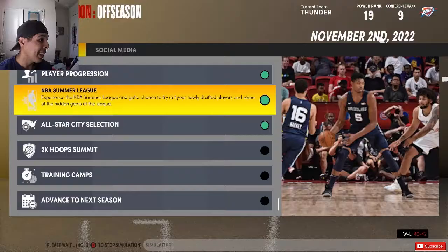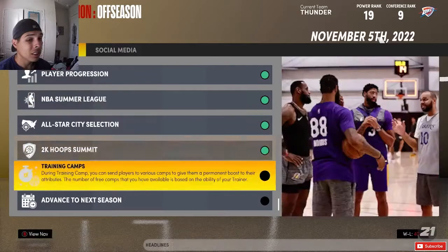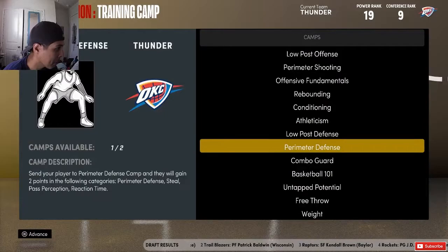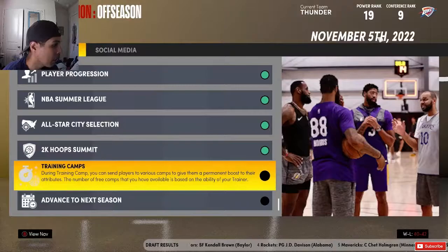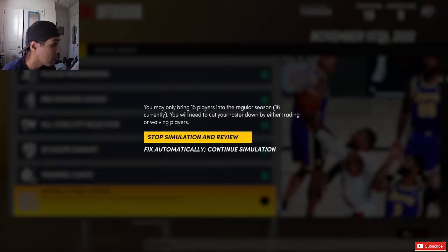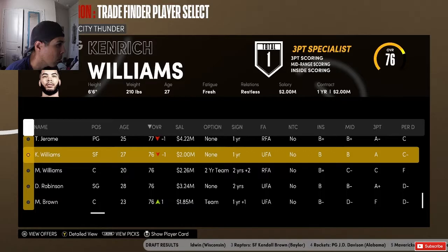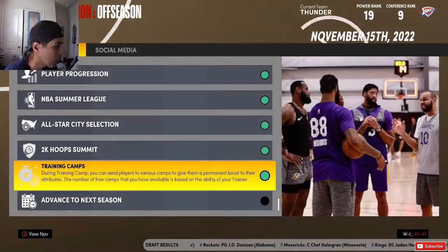Let's go to training camp and get Moses Brown some untapped potential yet again. I am going to do a Moses Brown career simulation to make this better. This kind of stunts him if he doesn't go up at all. We'll give Moses Brown untapped potential — from B-plus to B-plus again. We'll give perimeter defense to Cade Cunningham, make his defense better. Let's head to next season. We've got 16 players — need to cut or trade someone.